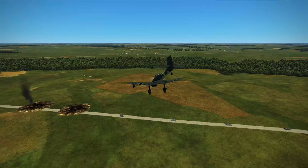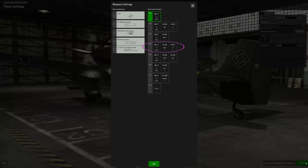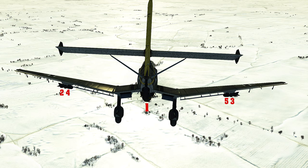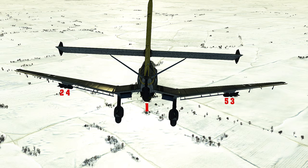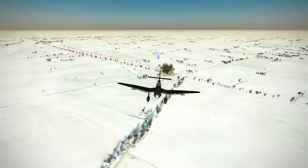I use a five-second bomb delay with the JU-87 because it doesn't egress off the target fast enough for a one-second delay. Once you get the feel for dropping accurately with the Stuka, you can take the SC-500 belly bomb and four SD-70s under the wings, giving you the potential to take out up to five tanks. The SD-70s appear to be a tad stronger than the SC-50s, but you still have to get them very close to get a kill.